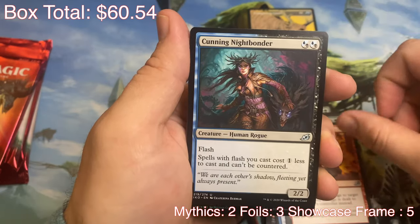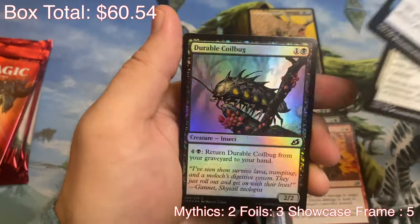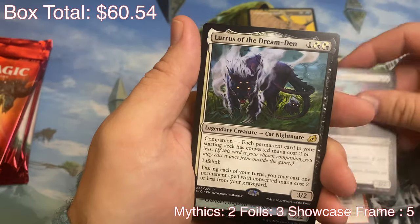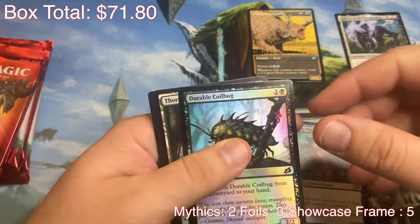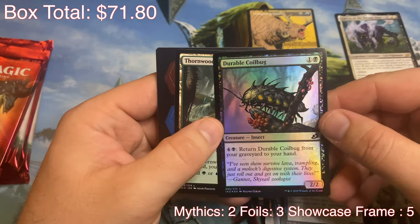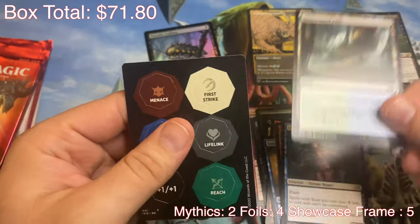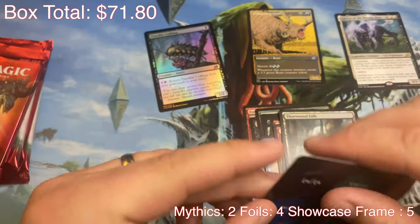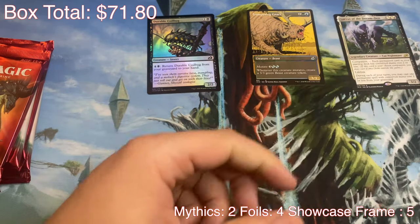Flame Spill. Cunning Night Bonder. I skipped the rare, but we have a foil Durable Coil Bug — oh, nice. Luris of the Dream Den. I just sold one of those on eBay for 11 bucks. That's what I'm talking about. We got our foil Durable Coil Bug, Sunwood Falls, and these cool little punch-out tokens. That was a pretty good pack — got an $11 Luris.